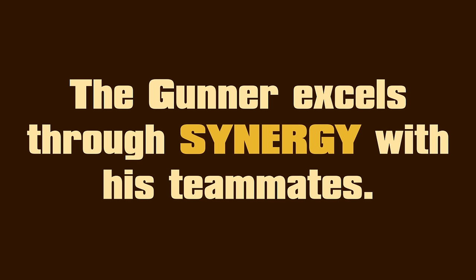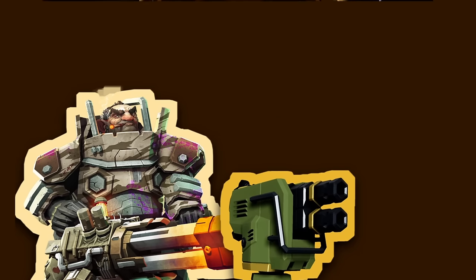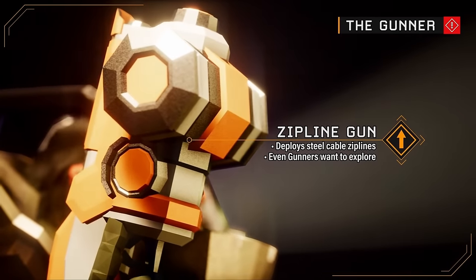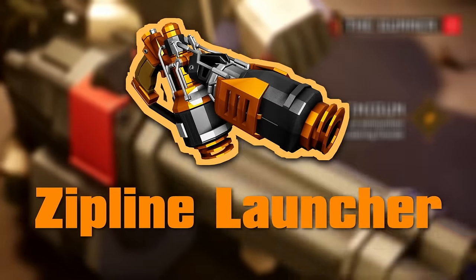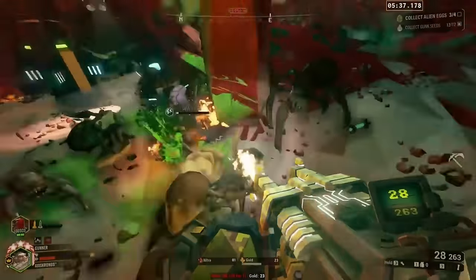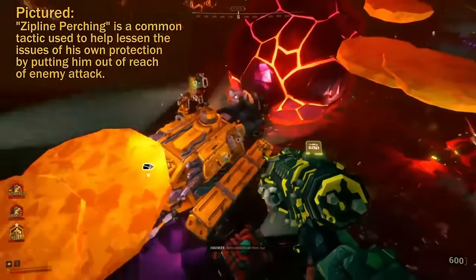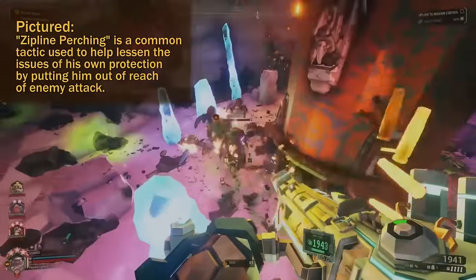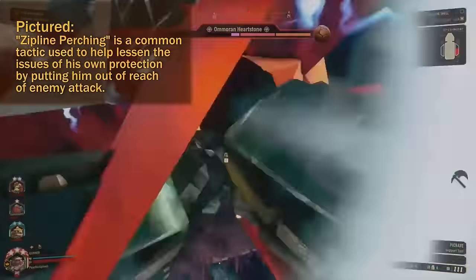The effectiveness of the Gunner in his role as a tank is compounded by the synergy he has with his fellow dwarfs. For instance, if the engineer places a turret near the Gunner's position, he'll have extra firepower to help hold back waves of Glyphids. The Gunner also possesses a zipline launcher, giving teammates a consistent and effective escape route, as well as a way to move quickly while carrying heavy objects like the eggs in Egg Hunt. Setting up a zipline before an enemy wave allows the team to quicken their accomplishment of the objective.